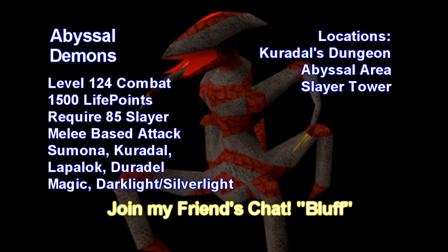Hey guys, what's up, it's Brendan again and today is the Abyssal Demon Slayer Guide. Before I get into the actual guide on RuneScape, I'm going to give you a little background on Abyssal Demons. They have 124 combat with 1500 life points and require 85 Slayer to kill. They can be assigned by Sumona, Kuradel, Lapalok, or Duradel, and have a melee-based attack style with a weakness to magic, Darklight, or Silverlight.